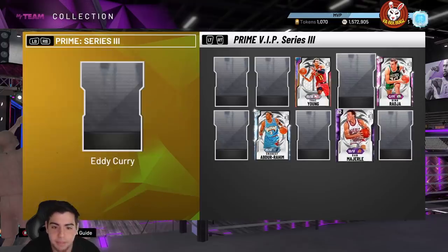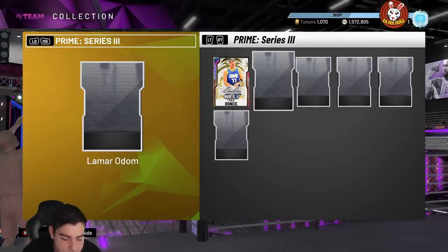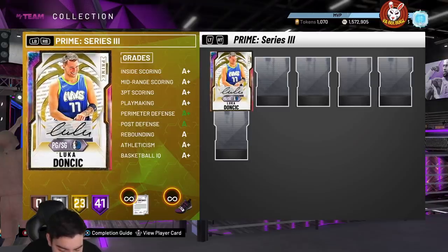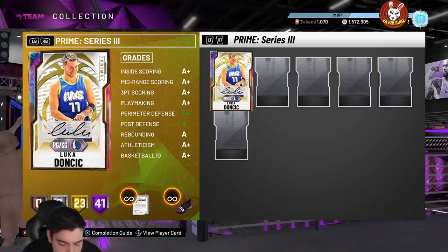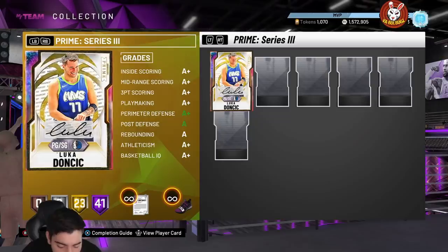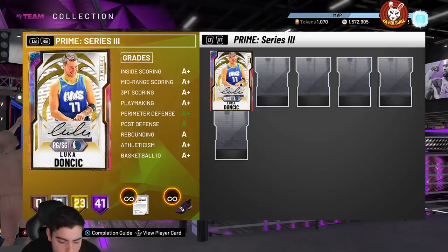In my opinion, the best card in the set for the price is Eddie Curry. Now let's get into Lamar Odom — the best card in the set overall. He's 99 overall with a 95 three-point shot, 95 mid-range, 95 driving dunk, 85 standing dunk, 92 speed with ball, 95 speed. He's a small forward/power forward at 6'10". He has 88 block, 92 interior defense, 92 perimeter defense, 89 steal, 95 rebounding. Gold quick draw, Hall of Fame range extender, and 43 Hall of Fame badges — including Hall of Fame pogo stick, Hall of Fame post move lockdown, Hall of Fame clamps, Hall of Fame pick dodger, and Hall of Fame interceptor.